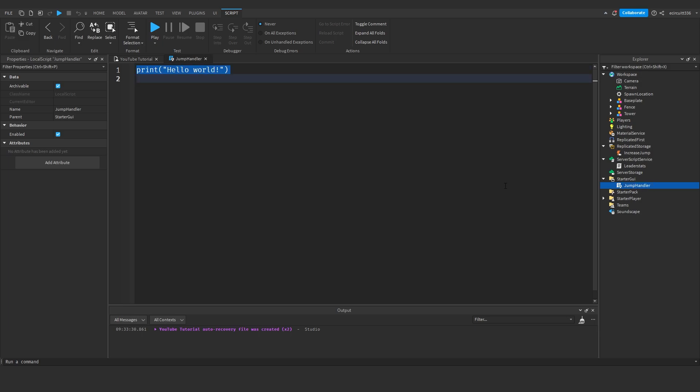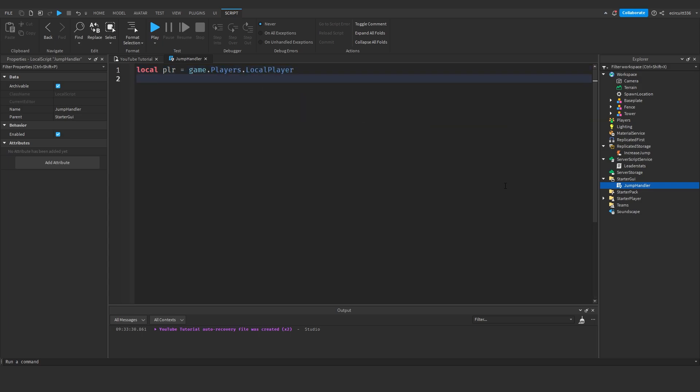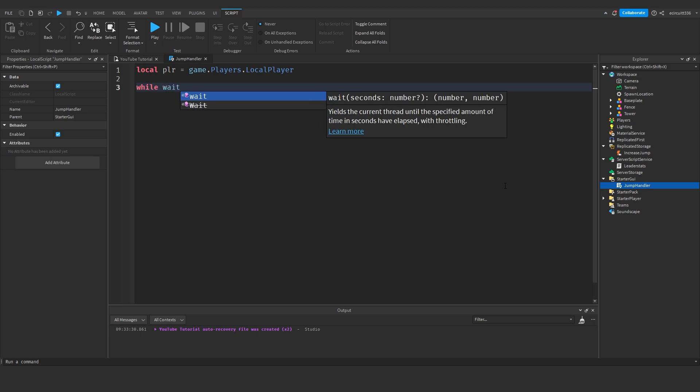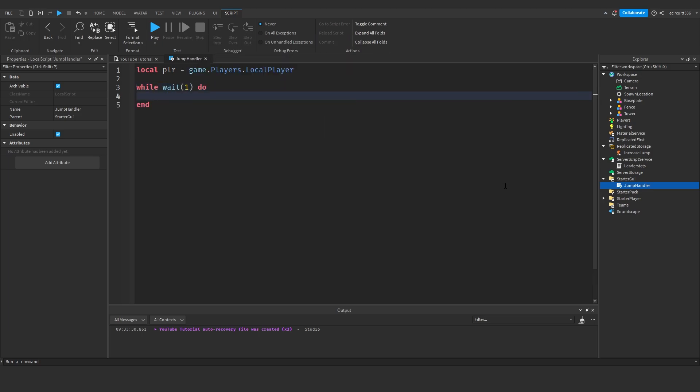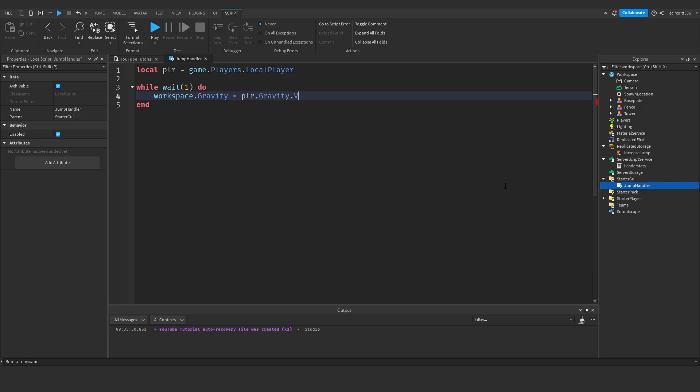In the JumpHandler script we say: local player = game.Players.LocalPlayer — this will get the local player. Then: while wait(1) do — whatever code we have in here will be called every single second. This is where we're going to start increasing things.